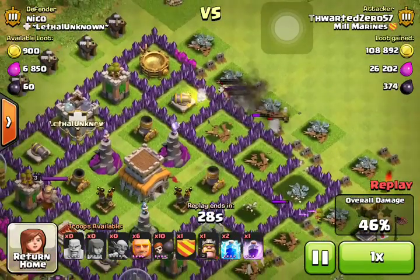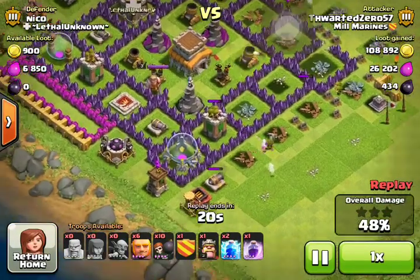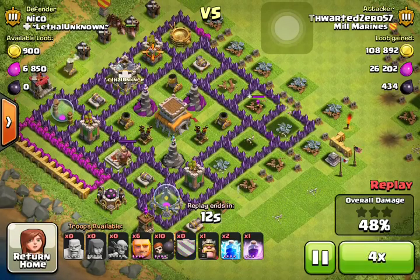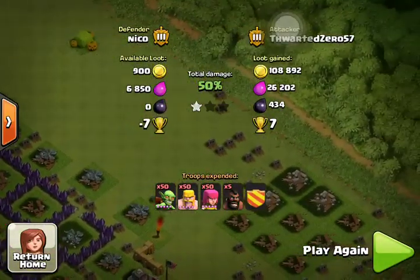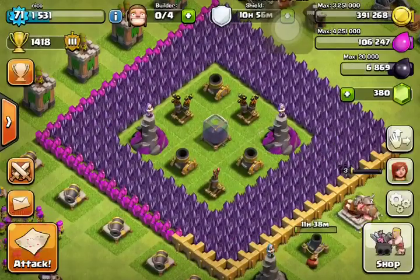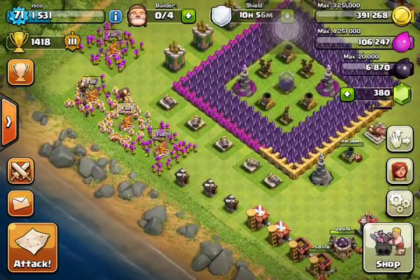He does leave an archer for me in the clan castle, which is kind of funny. He takes out my dark elixir for 434 dark elixir, which is not chicken feed. He goes down to his last stuff and that pretty much ends the raid. He sends in hogs too, but those don't last long. He gains a decent amount of loot and seven trophies — good job. I'm basically trading loot and trophies for a little fun on my part.